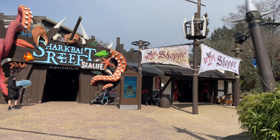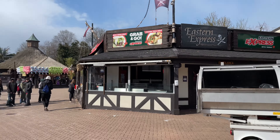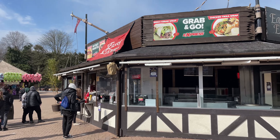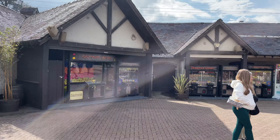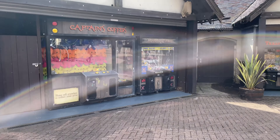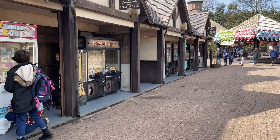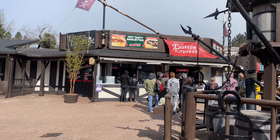This is Mutiny Bay at Alton Towers. There's Shark Bait Reef by Sea Life in this area, and that pops you out into the shop — it's quite nice in there. This is the queue for the food area, Eastern Express. There's an entrance into it — you must have to sit down inside. Then there's grab-and-go machines and all the little prize games, including one saying 'please call attendant to collect your prize.'